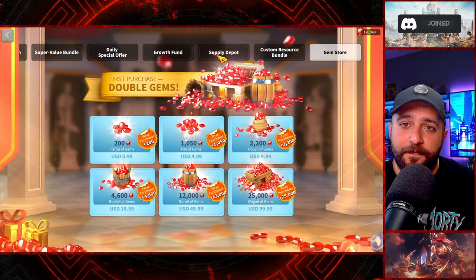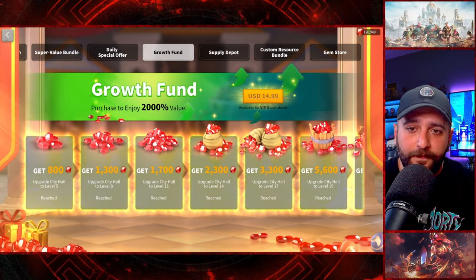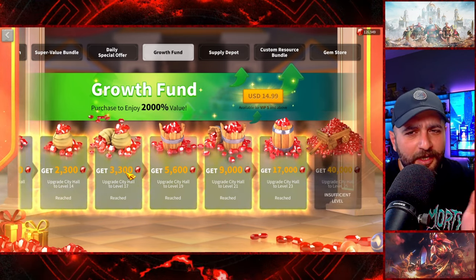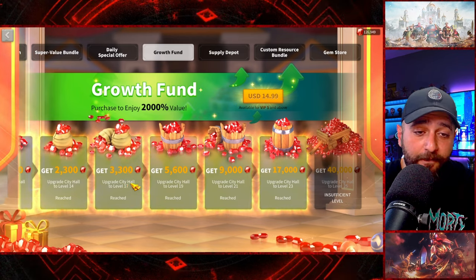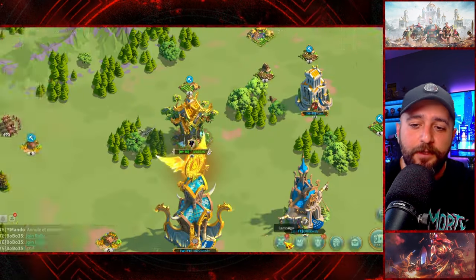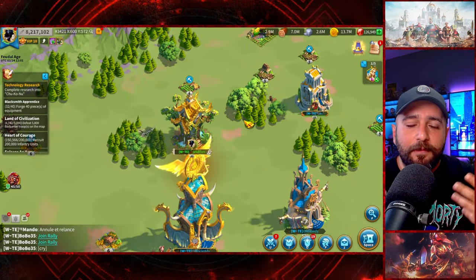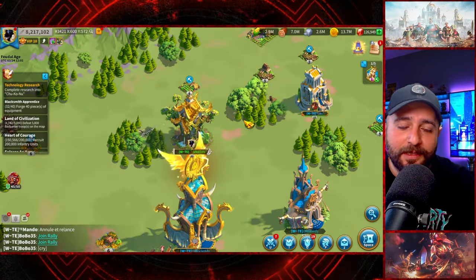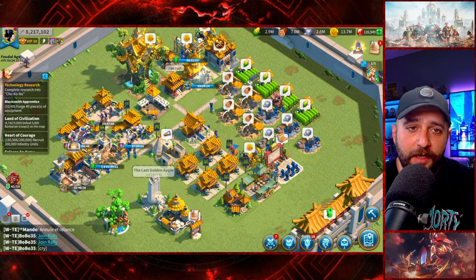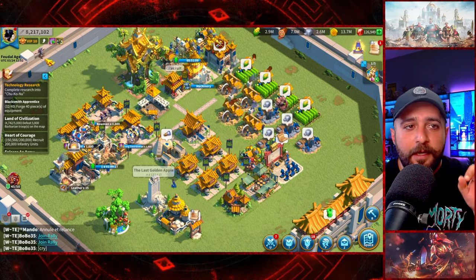I still have 125k gems and haven't even purchased Growth Fund, which is only $15 and gives around 70k gems — great value gem-wise. We also haven't maxed King's Coronation yet. So we have a lot of flux scripts in the bank and a lot of gems. I'm not quote-unquote pushing power; I'm just letting it run. There's no point having 10 million instead of 8 right now.